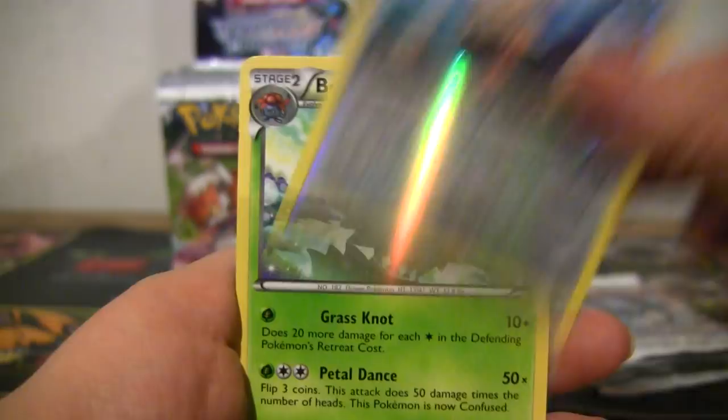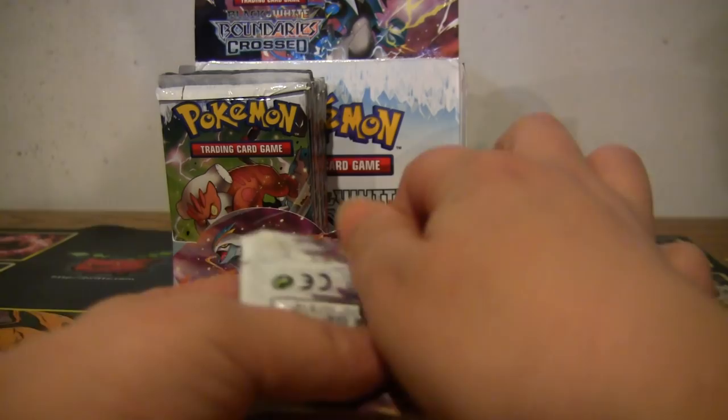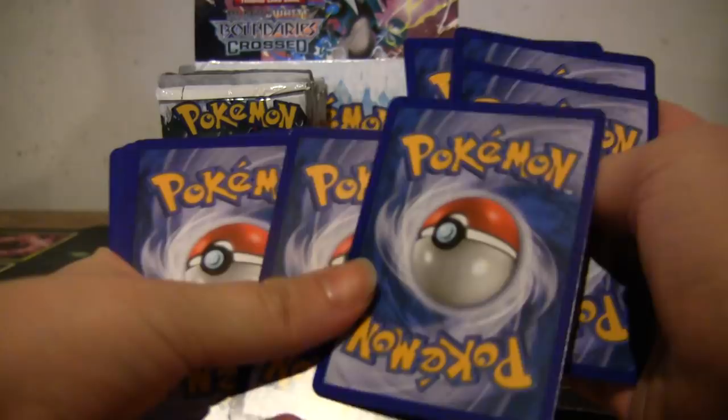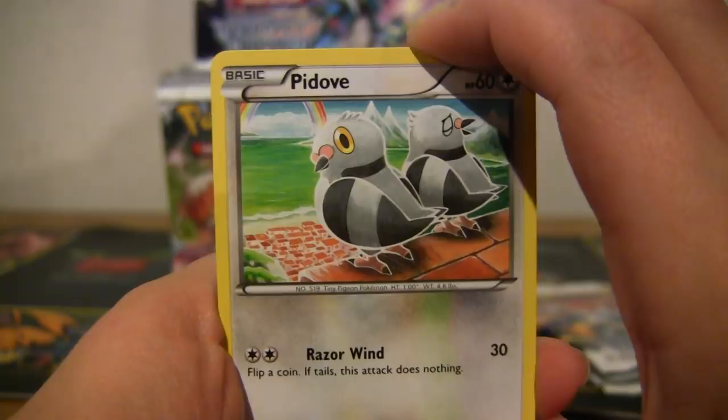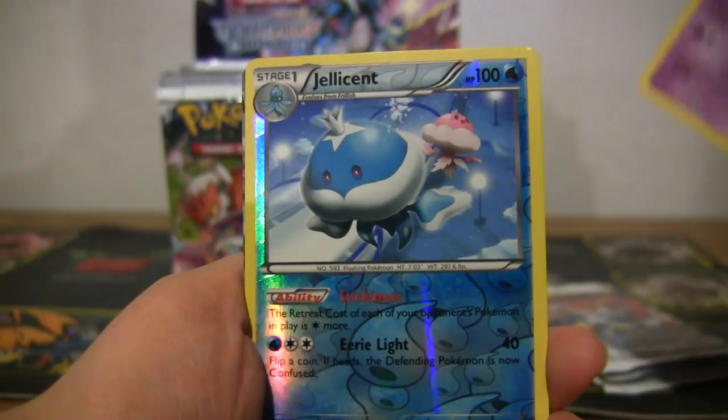I got some pretty sick pulls in my first box so I'm hoping this box lives up, but I won't be disappointed if it doesn't. Your last box is very hard to beat — you got a shiny, the most expensive EX in regular and full art form, the most expensive A-spec, and the second most expensive A-spec. Okay — Pidove, Trapinch, Blitzle, Lilipup, Squirtle, Whirlipede, Petilil, Munna, reverse Jolteon — and Black Kyurem EX, which I do not have! I got White Kyurem but not Black Kyurem.